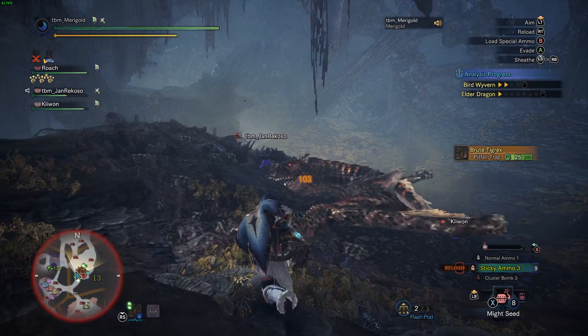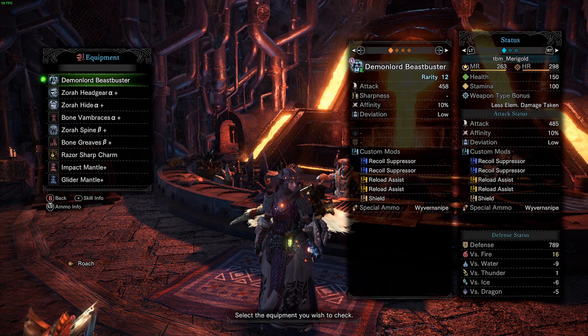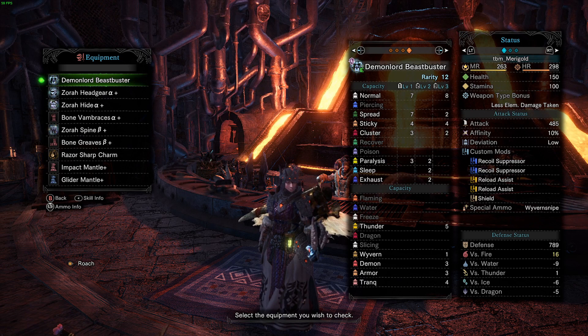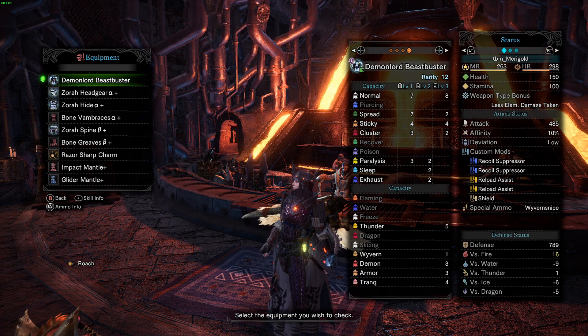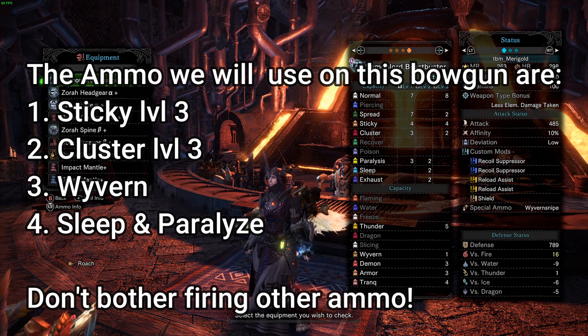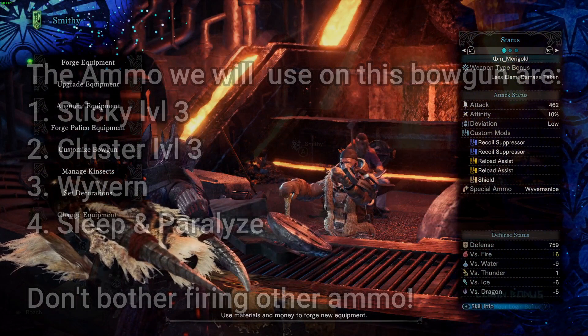The next thing you need to do is go to your Equipment Info section and check the ammo available for this bowgun. Take note of what ammos are available. As you can see, it also has Normal ammo, but we will not use it as using it will require a whole different build. The ammo we are using for this build are Sticky 3, Cluster 3, Wyvern ammo, and Slicing and Paralyze to get one or two applications in a hunt.